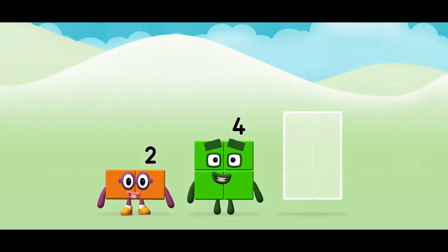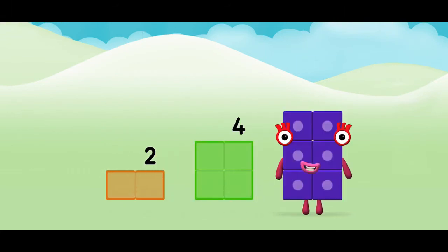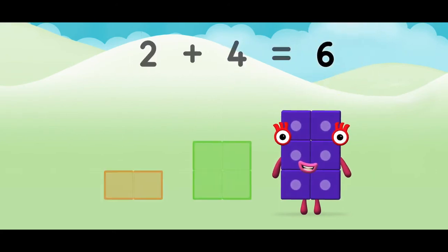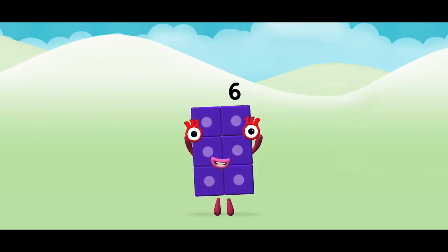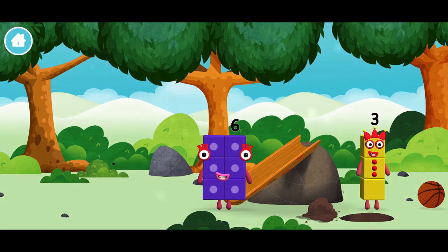Now can you add the number blocks together? Two plus four equals six! That's it! You made number block six! You made a new number block. The number block was hiding behind a tree.